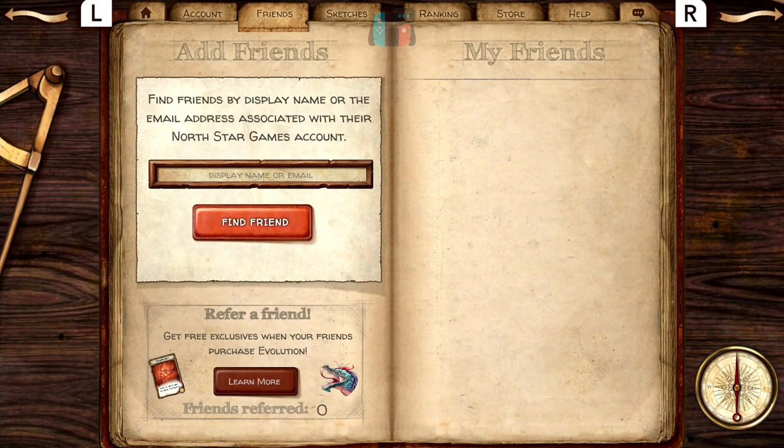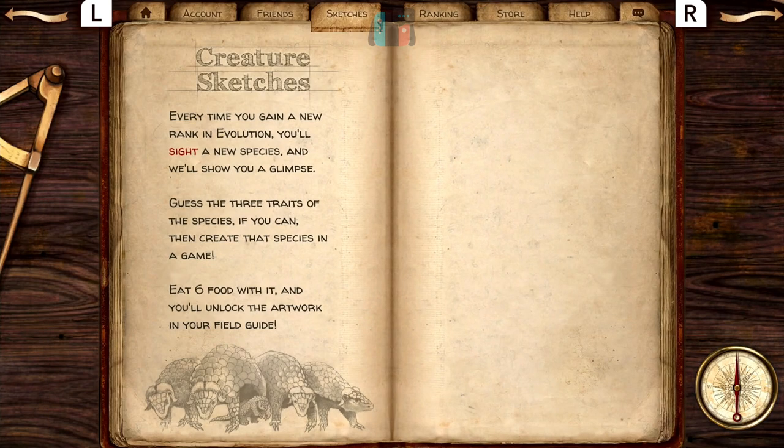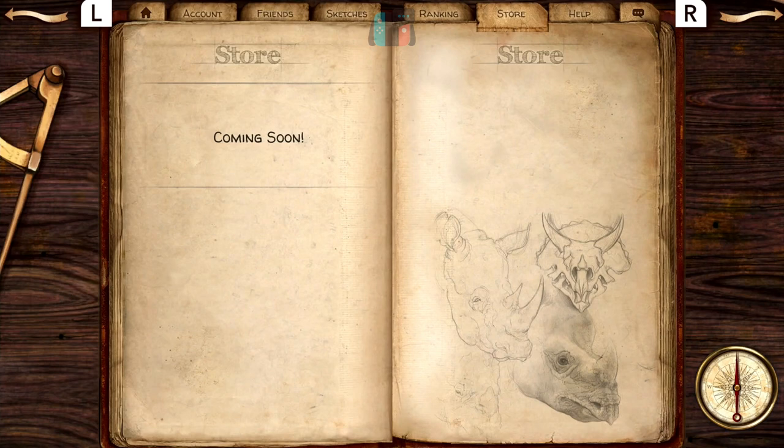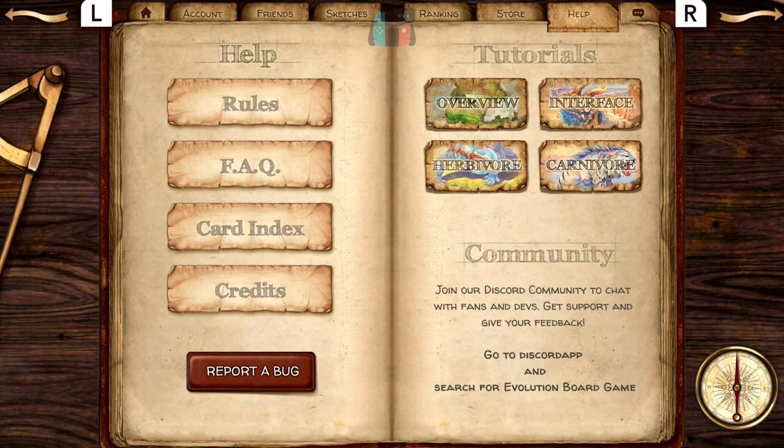Skipping the account section. You can add some friends if you've got online games. These are the sketches — whenever you level up, you get a new sketch to look at, quite a nice little feature. Rankings are here for online rankings, and there's also local rankings. When you win games, you earn badges, and those badges determine your rank. There's an online store coming soon, which I think may be for packs of cards. The game comes with five promo cards if you order within a certain time. There's also a nice help section with rules, FAQs, a card index, and tutorials.